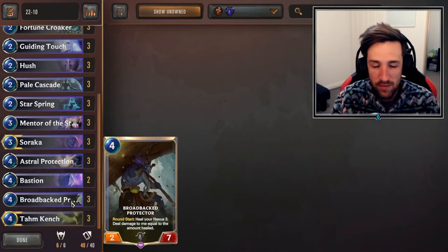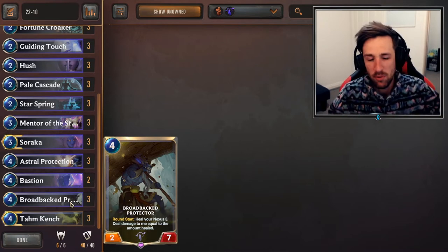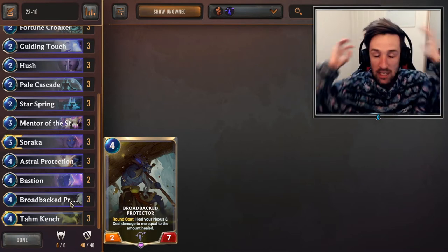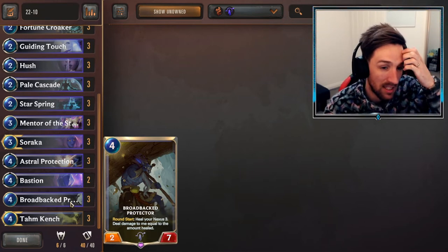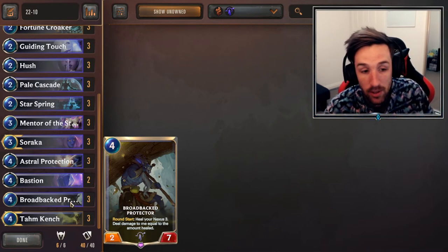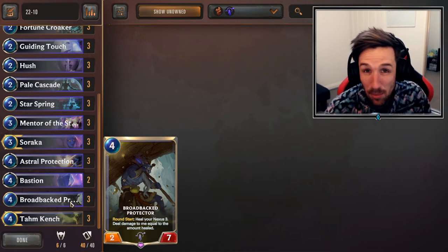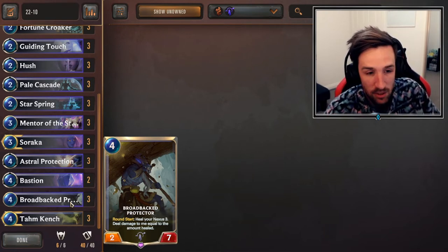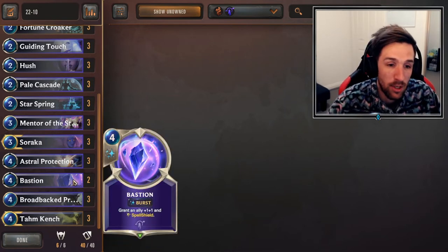If you're curving out against aggro decks, keep the Broadback Protector. Generally in a lot of matchups Broadback Protector goes a long way, but it's not something you're going to keep very often unless you have a hand that really complements it — simply having a curve maybe into Soraka and into Broadback Protector against aggro. Most of the time, unless Tahm Kench is in your opening hand against slower decks, you need to mulligan away hunting for that very desperately. You'll never have much of a reason to keep Bastion in your opening hand, so don't worry about that.